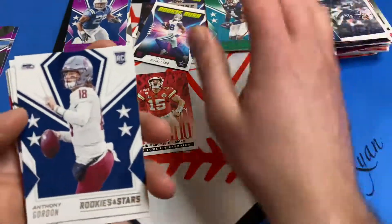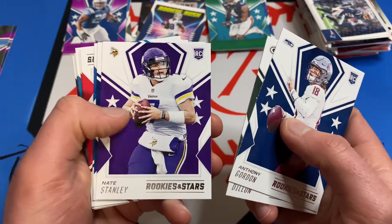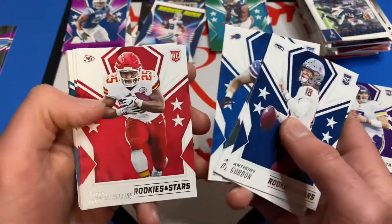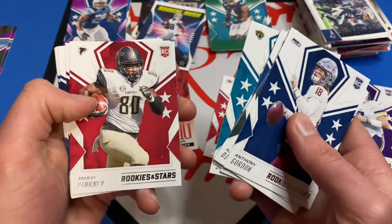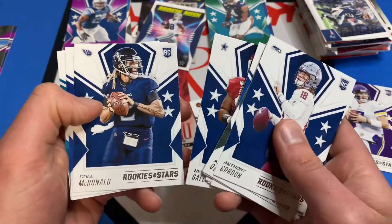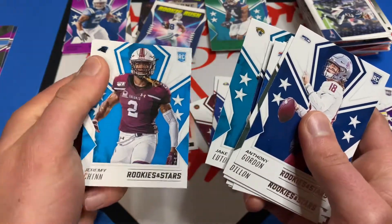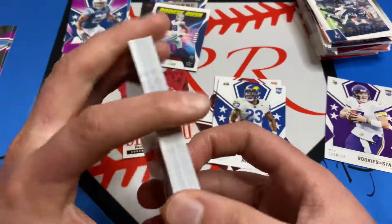And we are into the rookies - here we go. Anthony Gordon, AJ Dillon, Nate Stanley for my Vikings PC, KJ Hamler, AJ Epenesa, Clyde Edwards-Helaire, LaViska Shenault, Jared Pinckney, Chase Young, Cole McDonald, Cam Akers, Jake Luton.